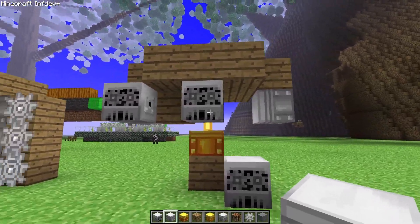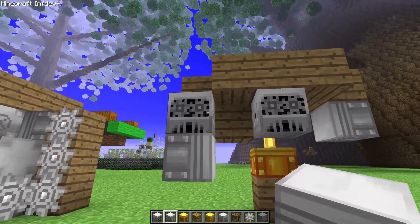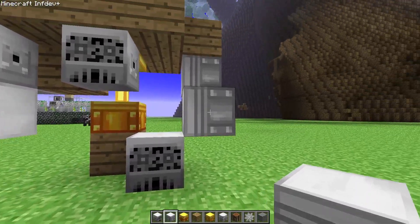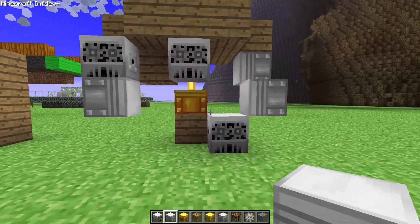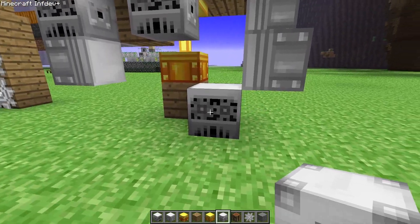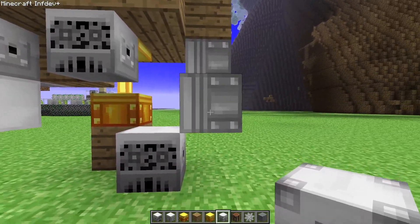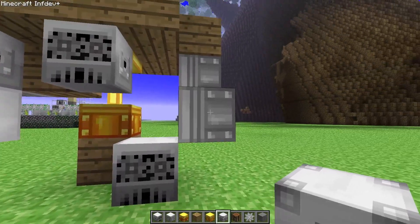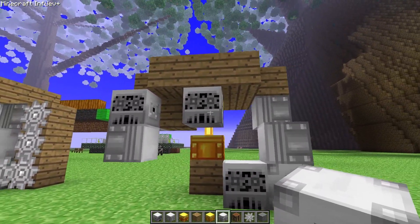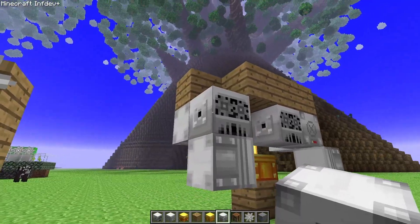Next up are two other iron pistons. The first one will be below the left generator, and the second one will be diagonal of the right generator. We also need another block to power this piston because as-is the generator won't power this piston, so I'll place a transformer here. I'll also place the other transformers — the second transformer will be here and the last one will be here.